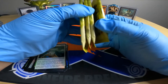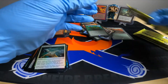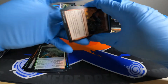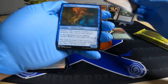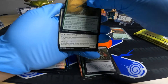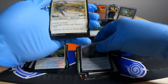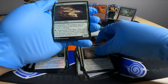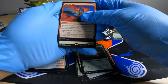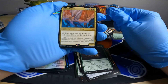Alright, down to four packs. Hit some pretty solid mythics, so hopefully we got another one in here. Maybe a Thoughtseize or something, a Ponder — something good these last four. Mythic, just like I said — a 7/7 Sliver Legion! Alright, that's a nice hit. Glad to see that one.